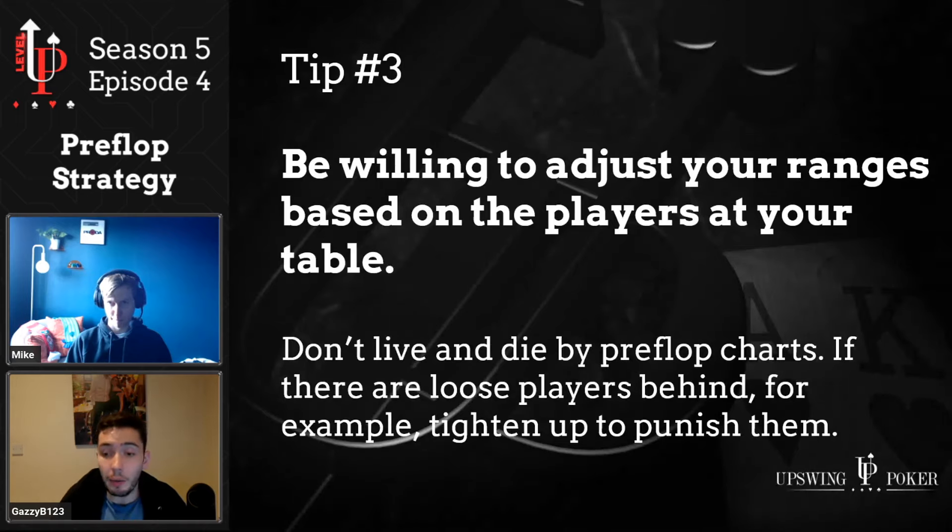Another way to deviate from your charts is when you have really aggressive players behind who will three-bet super aggressively. Ditch hands like pocket twos under the gun and jack-9 suited under the gun plus one in that spot and open stronger, more robust ranges that won't have to fold often versus the inevitable three-bets. You can also exploit by flatting monsters pre-flop to induce squeezes versus aggressive players — but if you want to do that, do it when you're under the gun plus one or under the gun plus two. Never flat aces in the cutoff or button because it's so much less likely someone squeezes, and seeing a flop with aces in a single-raised pot is a disaster compared to a three-bet pot in position.